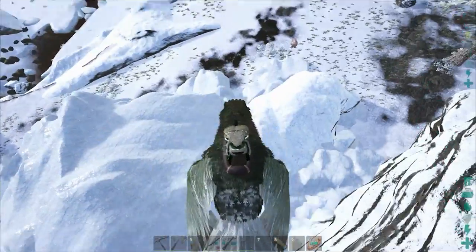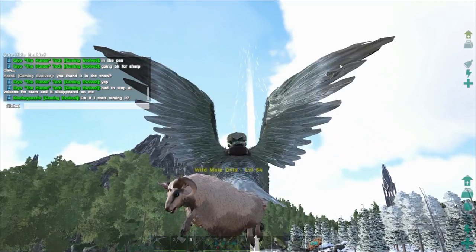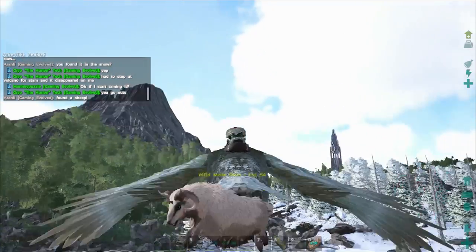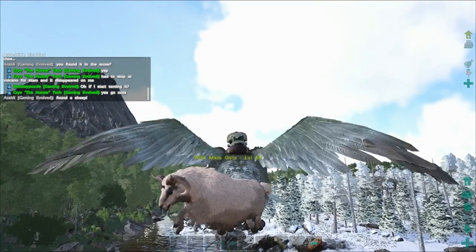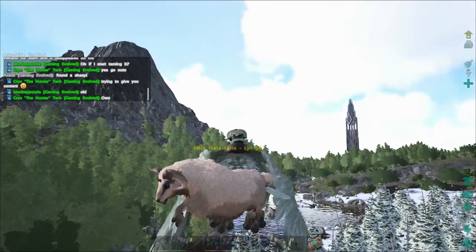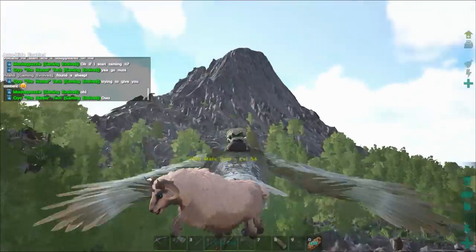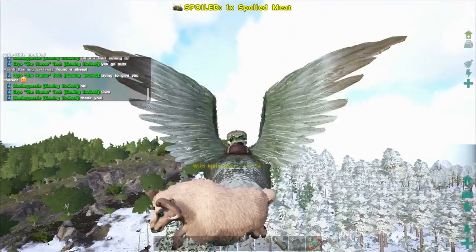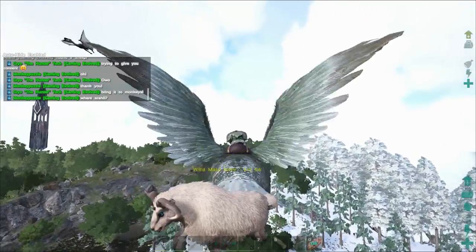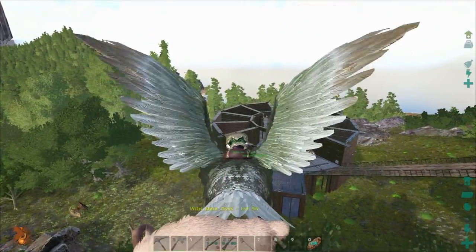Look at this - lance equipped on horseback! Right down there, our first sheep. Look at this - I'm going to let these guys know. Look at this guys - a ram! He's got crazy blue eyes. This is great. Alright, we're probably going to fly over towards the spawn because Monkey and those guys have been looking for one of these. We'll head that direction so they can see it.